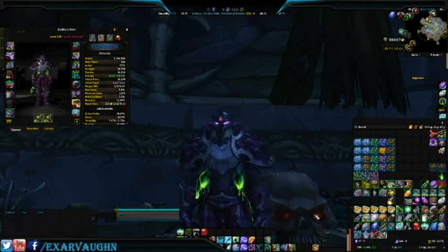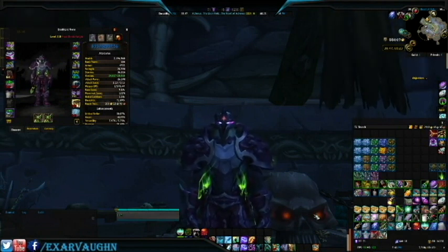The gear provided from the emissary chest is usually going to be around 840 item level, so there's not likely to be an upgrade for my stats. But if you have a character with enchanting, you can disenchant that drop for enchanting materials and sell that. Or like this guy, you can just vendor it and make a smaller gold gain.